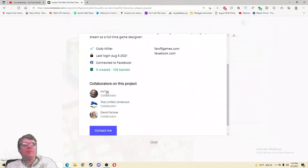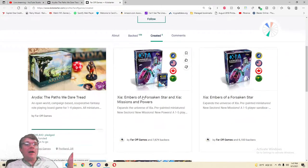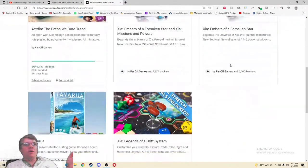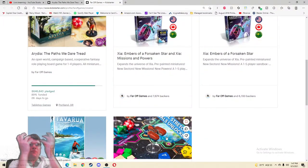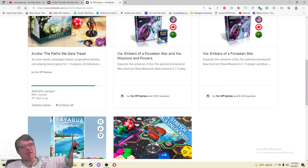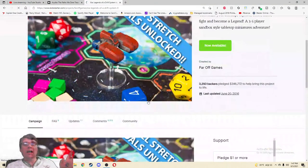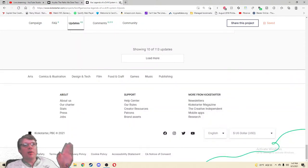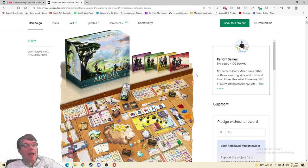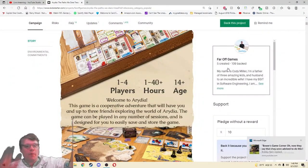Five created, 109 backed — so we got some collaborators, which means we should have good customer service. This is only their third game, which I like to see. Xia came out a long time ago, then there was Tabarua — a surfing game — and then this seems like what Cody's been working on for like six years. That gets me really excited about how much he's invested in this game. One to four players — can you do it? Yes. They've done an epic game before, absolutely no doubt.